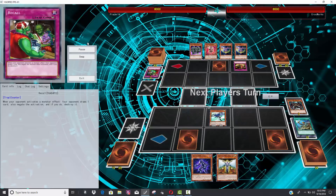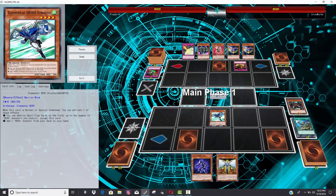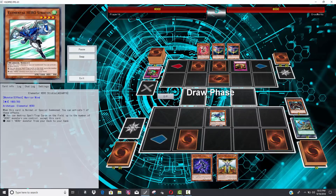I feel like people, especially newer players, don't realize that Stratos has not just a search effect but an MST effect as well. Sometimes people need to set up for that if you don't have a lot of backrow removal. Against a deck like this, sometimes you might want to summon a bunch of Hero monsters and then use Stratos like a Feather Duster — that could be really good, especially when your opponent is setting all these Mirror Forces.